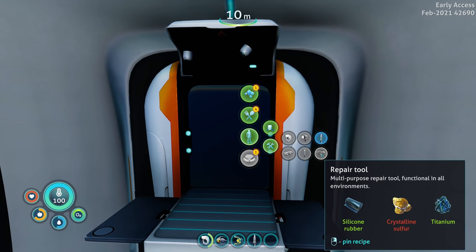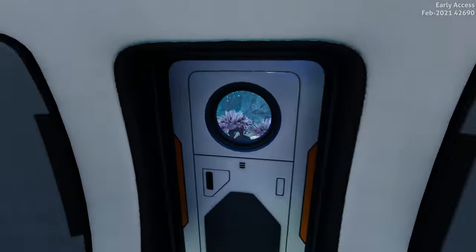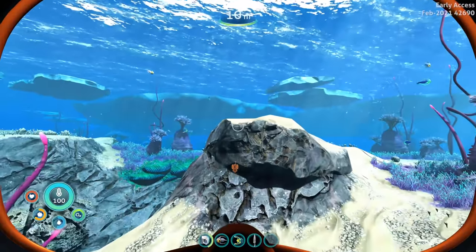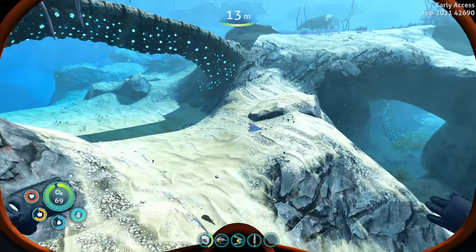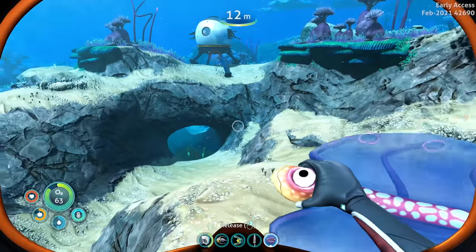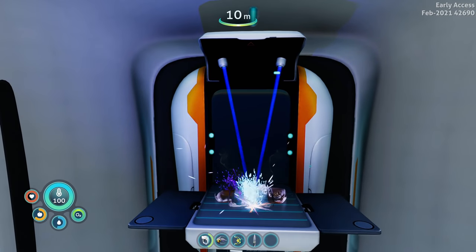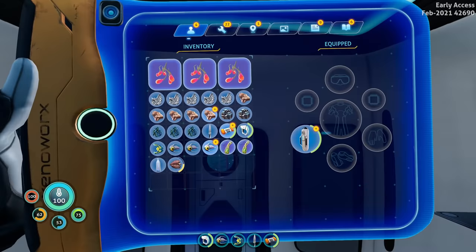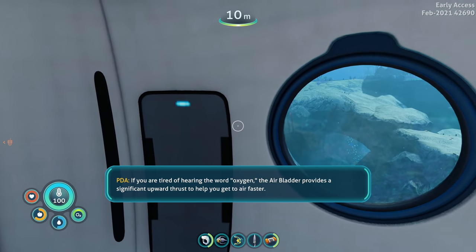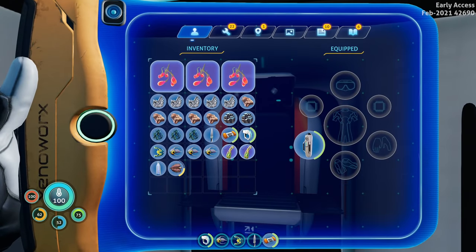Repair tool: silicon rubber, crystalline sulfur, and titanium. Air bladder - ooh, the air bladder is super handy! Let's grab a bladder fish and make an air bladder - those things are pretty darn handy. Air bladder - a handy tool always recommended especially in the beginning. 'If you're tired of hearing the word oxygen, the air bladder provides a significant upward thrust to help you get to air faster.' It's like they've heard us say 'oh my gosh, I've heard you a thousand times!' That's so funny.